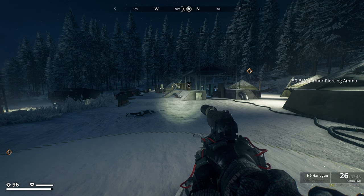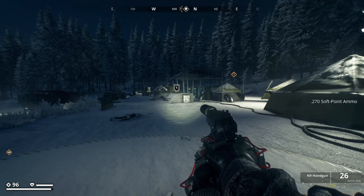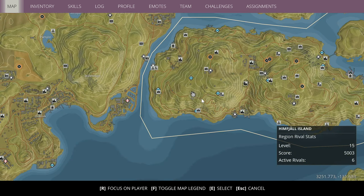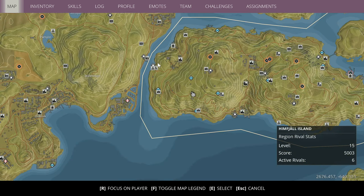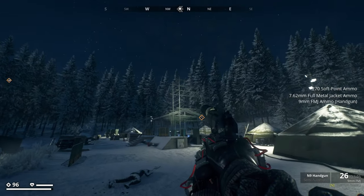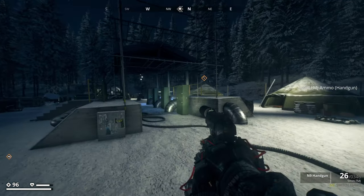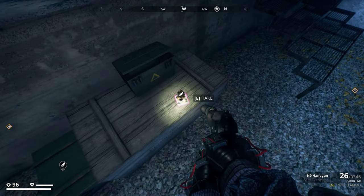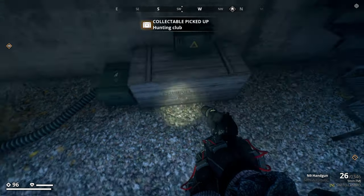Alrighty guys, picture number 17 is actually located at this military compound down here. As you can see on the map, it's not that far away from the Tarn Birder Scans safe house. The rough coordinates for this one are 3154 by negative 176. You want to come to the area where the scaffolding is and all these generators and stuff. There'll be a dead soldier, and just beneath the dead soldier on this little wooden crate is the picture.